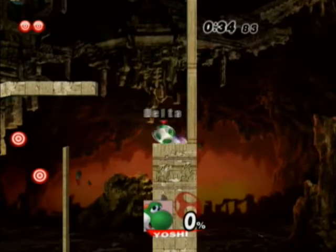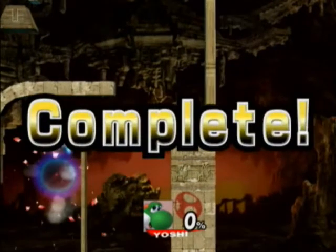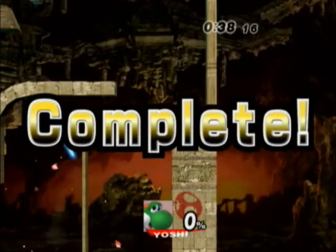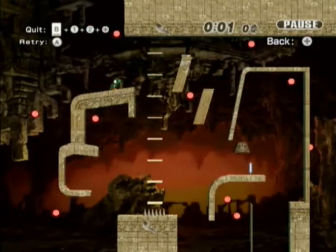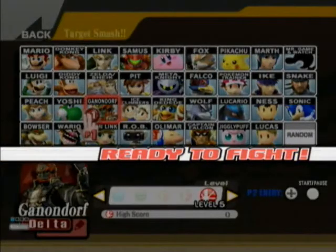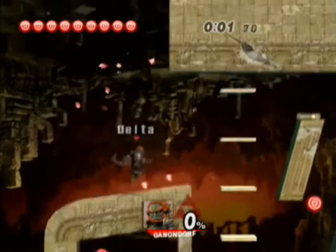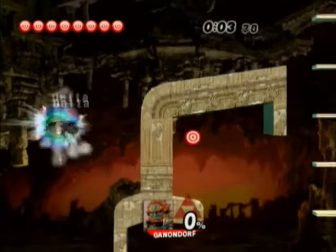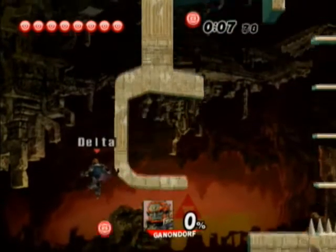Throw it, throw it sir — don't roll, just throw it. There you go. See, the problem with using the Wii Remote sideways is the roll and the throw commands are the same. So on Yoshi's character — I don't know why it's only Yoshi's, I've never seen it happen on anybody else — sometimes he rolls instead of throwing the object he has in his hand. It's bizarre and I don't know why it happens, but it does.